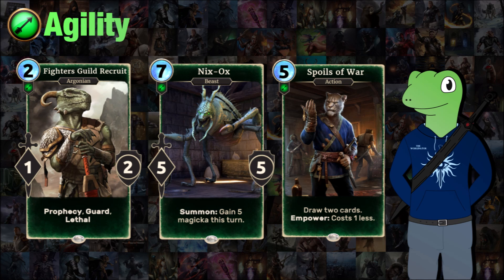Nyxox is a seven-cost 5-5 which when summoned will give you five Magicka this turn, basically making this a two-cost 5-5 if you get to the later turns and use all your Magicka correctly. With a strong body like that you can put a lot of threat in one lane and still have Magicka for extra stuff. Finally, Spoils of War draws two cards and costs one less based on power. Because it can cost itself a lot less and provides nice draw power, it's an excellent card — much better than Fresh Start, even though that gets you one more card, because of the cost reduction allowing you to still play what you drew.